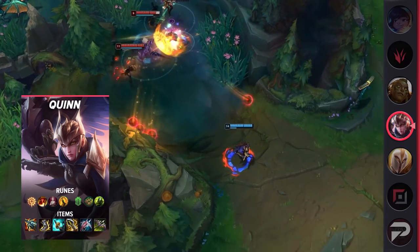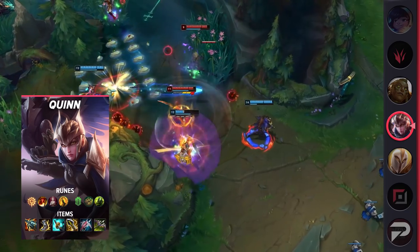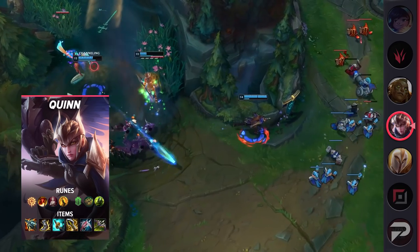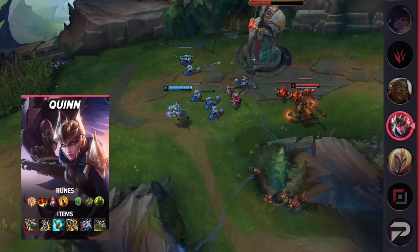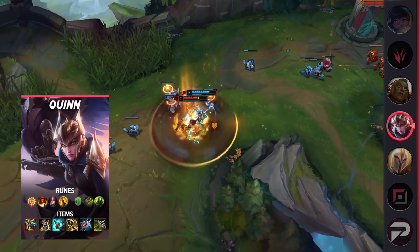For being such a strong defensive ability, it has a pretty low cooldown — only 12 seconds on rank 1. Compare that to Vayne, who has to wait 20 seconds between each Condemn. In the times where Vault alone isn't enough to keep you safe, you also have your Q. The nearsightedness debuff that you give your opponents from being hit makes it completely impossible for them to trade back.